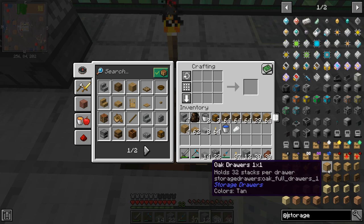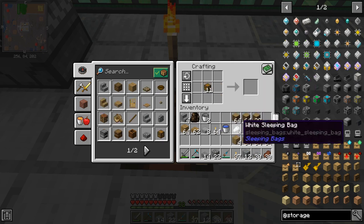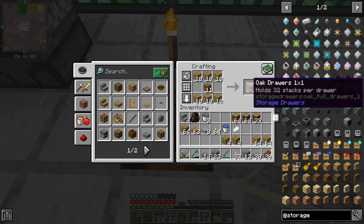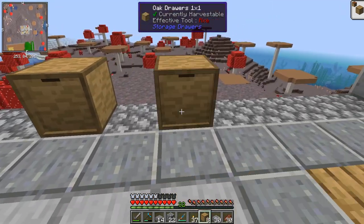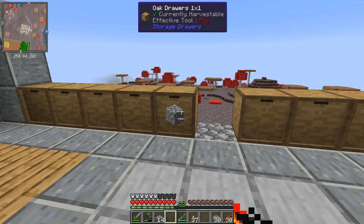Storage Drawers are amazing — they're just one block that holds a massive amount of a single item. You can have a wall of them to store items individually, and you can visually see what's in each one without opening chests. Let's craft a few — you need a chest for each one — and the recipe works for all wood types. It's a chest with planks across the top and bottom, giving you a 1x1 drawer. The basic version holds 32 stacks, which is pretty good. I want to leave the middle slot because I'll put a drawer controller there later.